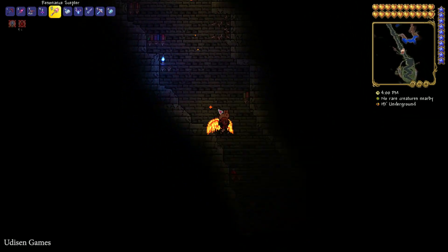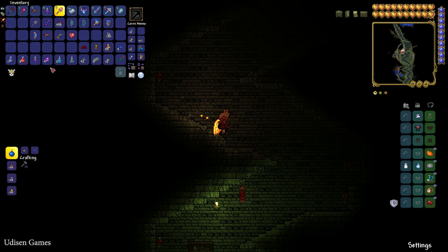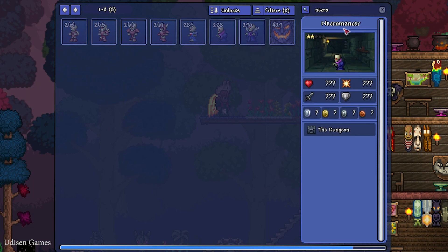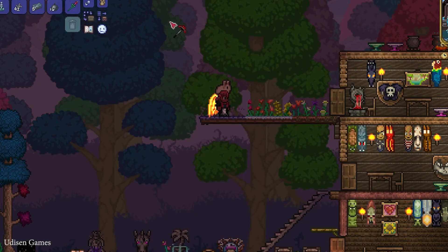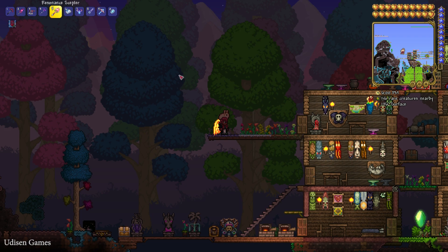We must find a very special guy. Sometimes you must encounter and kill the Necromancer — this Necromancer, one and two. This guy drops the Shadow Beam Staff. It is a rare loot — only a five percent chance that the Necromancer drops this loot.